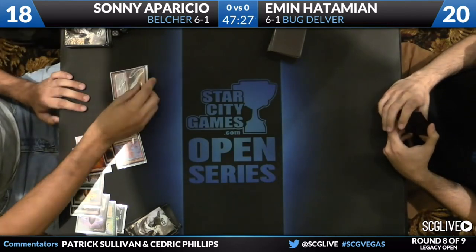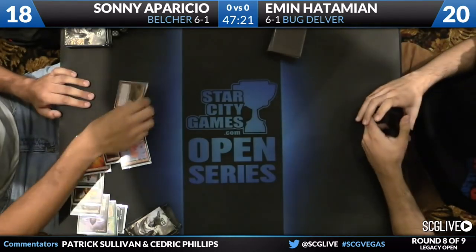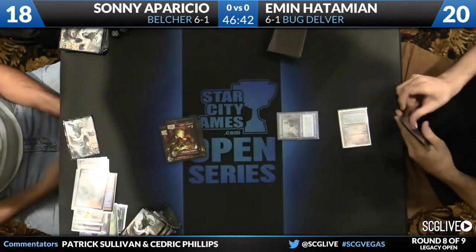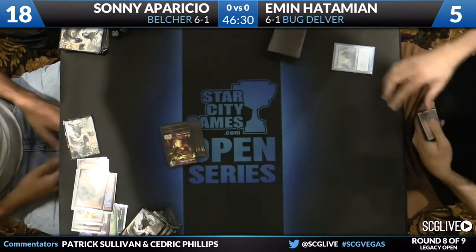We started with a Petal into 2 copies of Animorphos — that's 3. Tender Wall's 4. Three more Rituals is 7. Empty the Warrens is 8. That's 16 Goblins. If you're in here, do you play out this game? I wouldn't play a single turn. There's no coming back from this.